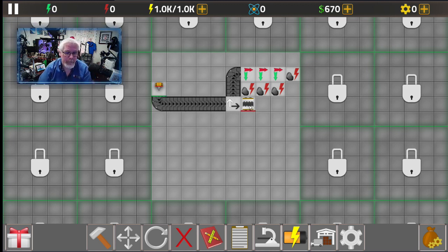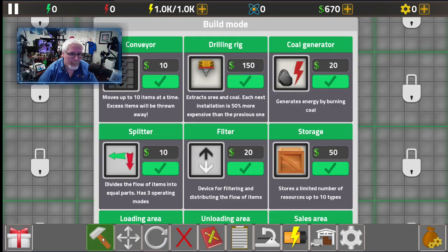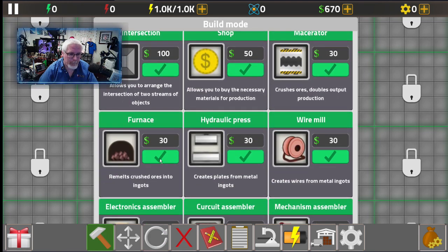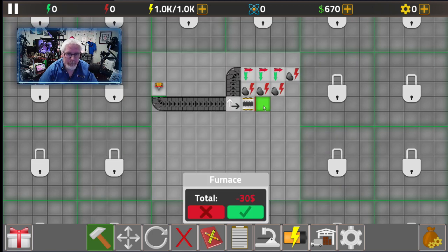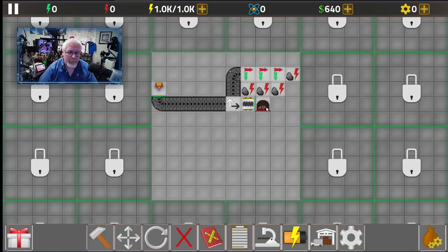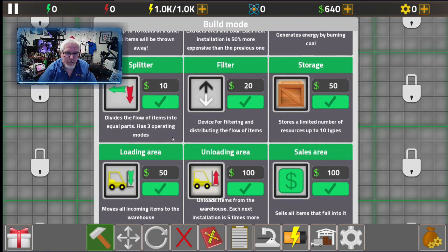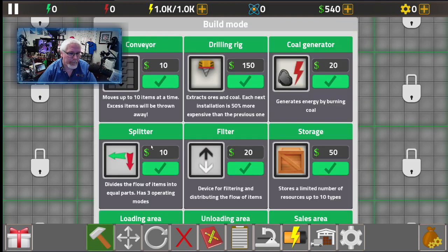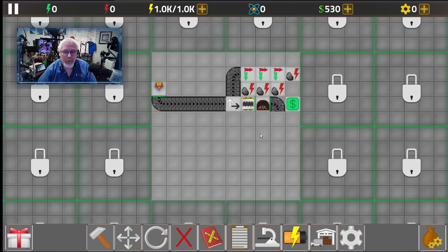We're going to get the smelter — the furnace right there — and put it in, making sure it's always pointing the right direction. Then we're going to go ahead and get that sell station. We'll add one more conveyor belt so we can watch it go. I think we've got enough to get going — this is enough to get started, so let's turn this factory on and let it start running.